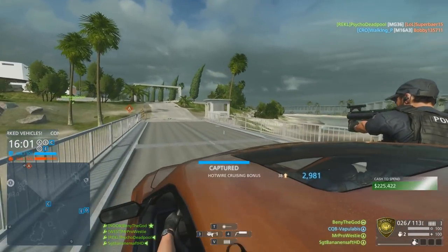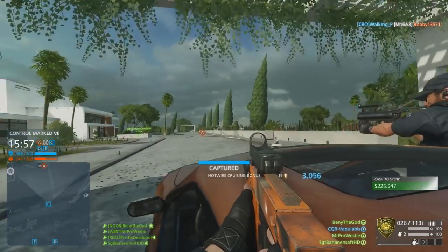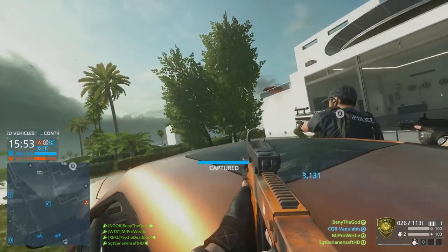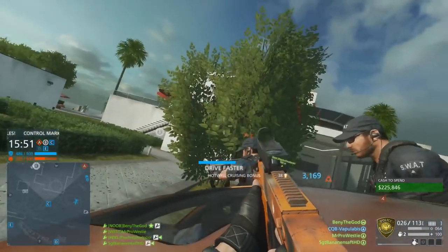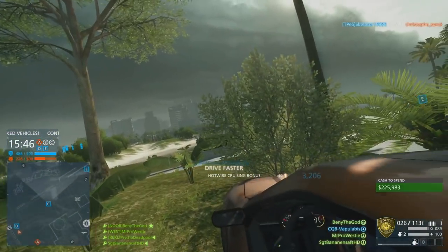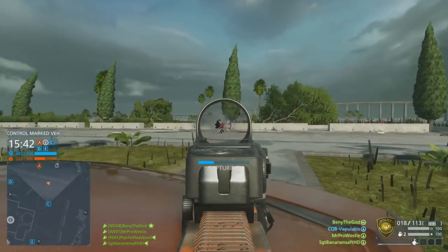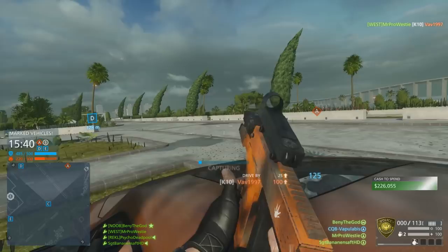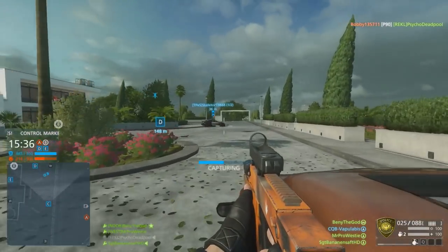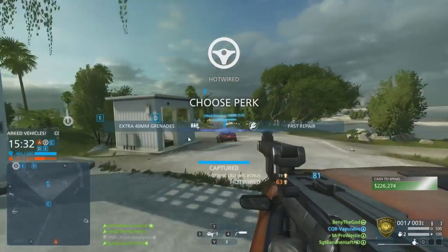Finally, the AKM is going to have its minimum damage changed to 24. This removes the weapon's ability to guarantee a 4-shot kill at any range, extending that to 5. It's a slight nerf to what I think is a really, really good assault rifle right now. It has a lot of recoil, but if you can land your first few shots you're pretty much guaranteed to get a kill. Dropping the minimum damage will help balance it out just a little bit more.